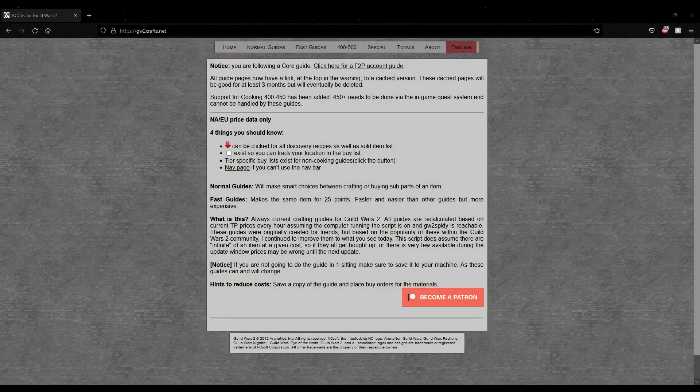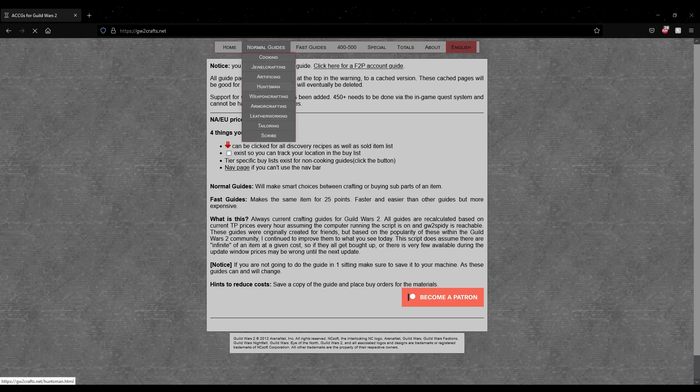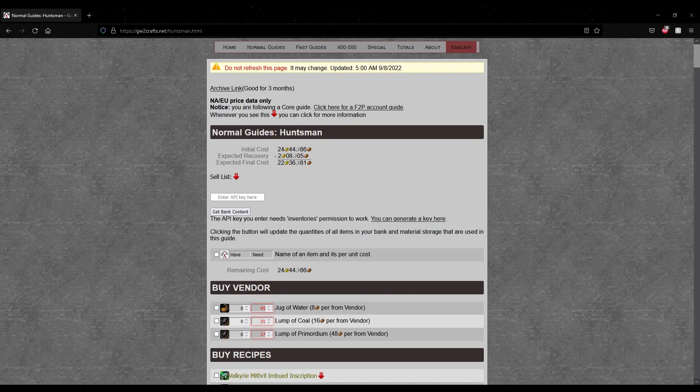If you don't have your professions leveled yet, GW2Crafts.net is a great site to use for leveling them in an efficient manner. The more professions you level, the more options you'll have for crafting, but getting at least one weapon crafting and one armor crafting profession to 500 will give you a great baseline to work with.